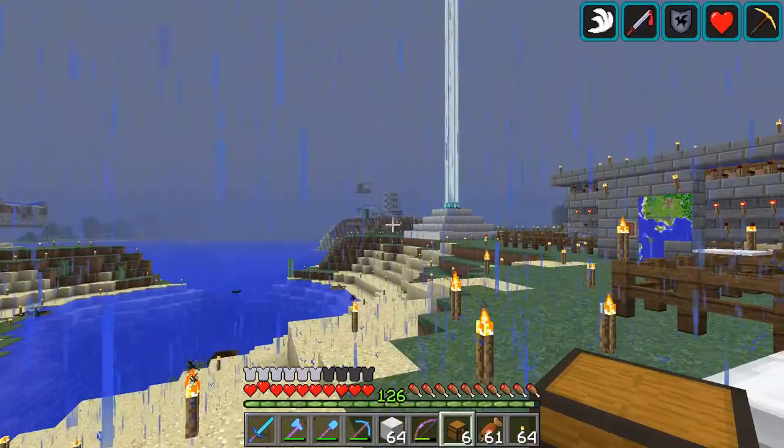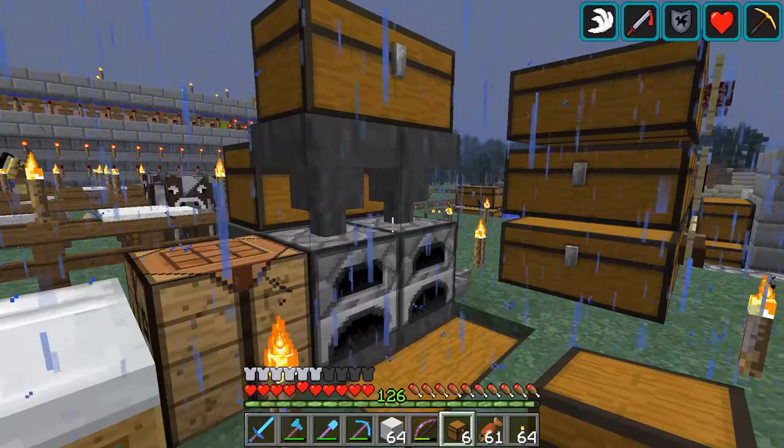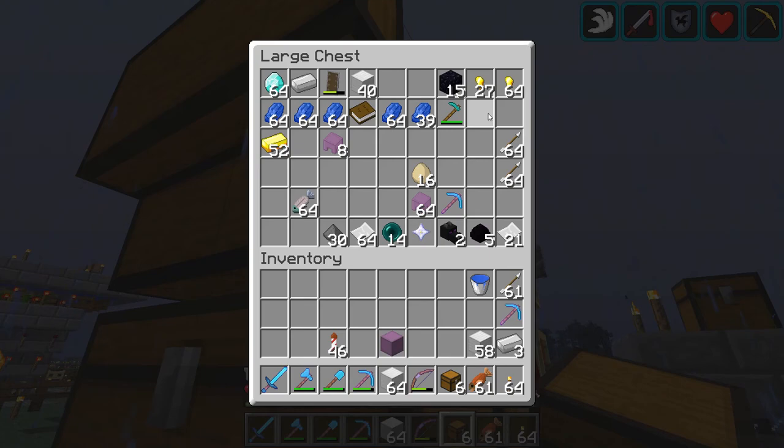Hello everybody, welcome back, this is Tinker 77. We are back today on Tinker World. Looks like it's a rainy start for today, and my plan is to go down into the castle and try to dig out and get a storage system set up. We've really got to get rid of this area, so that's the plan.